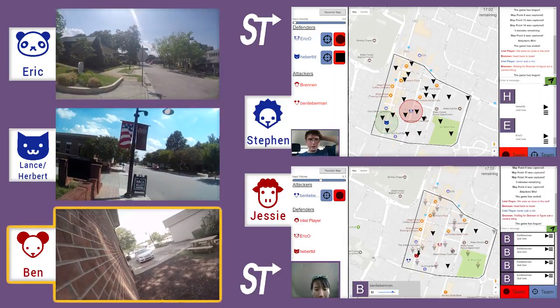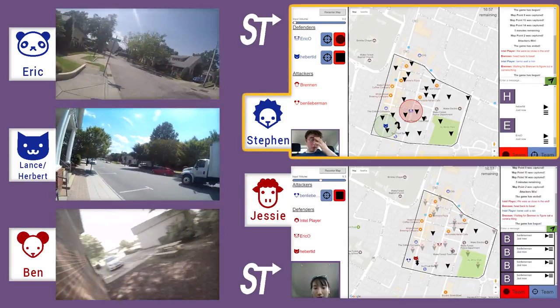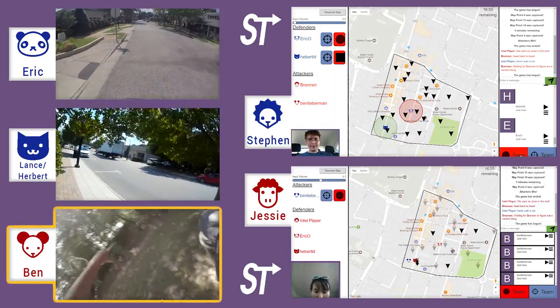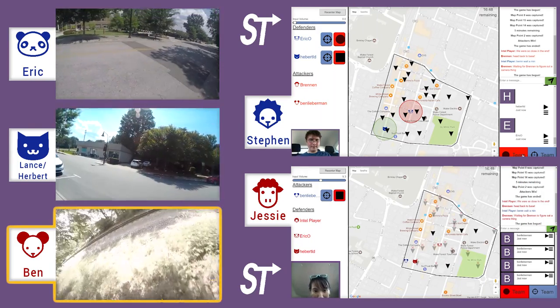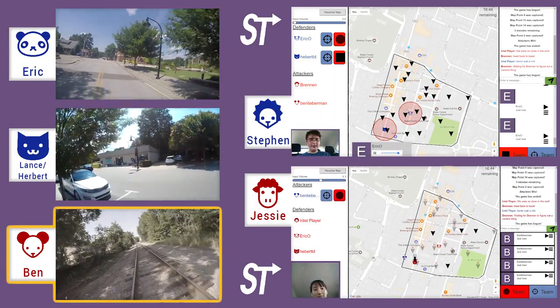He's almost caught right there — it is so close. Ben is about to come around the corner and be seen. Then this is a great move: he jumps over the fence, runs up onto the train track, which is the edge of the map but still legal, and runs along that for a while to find a new hiding spot.